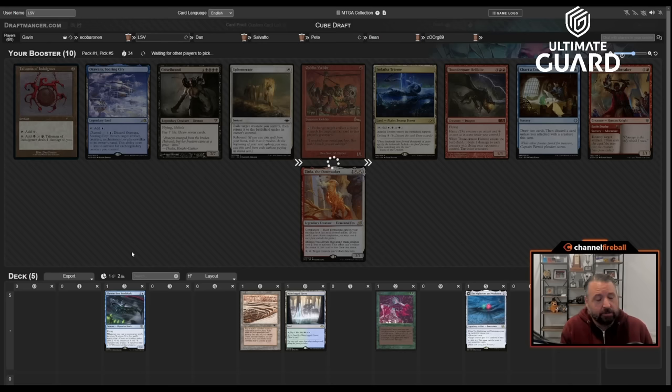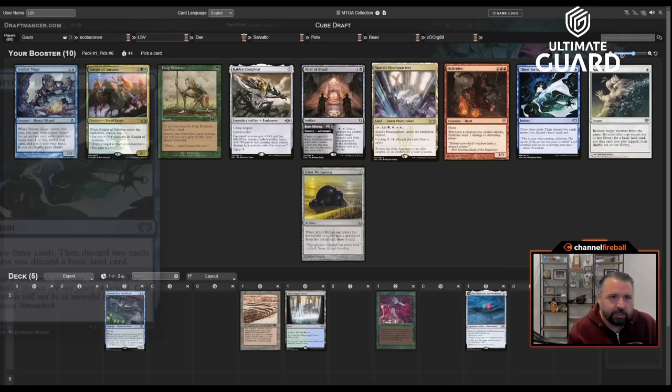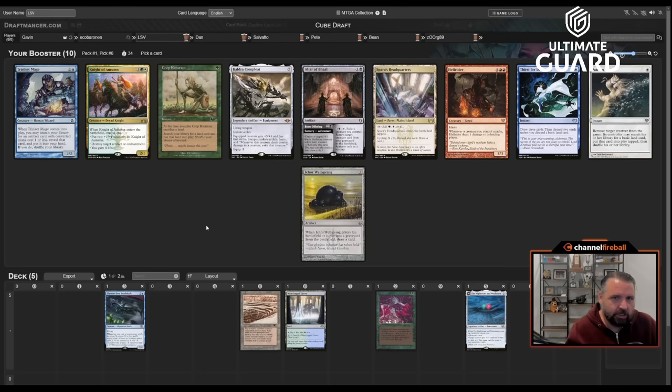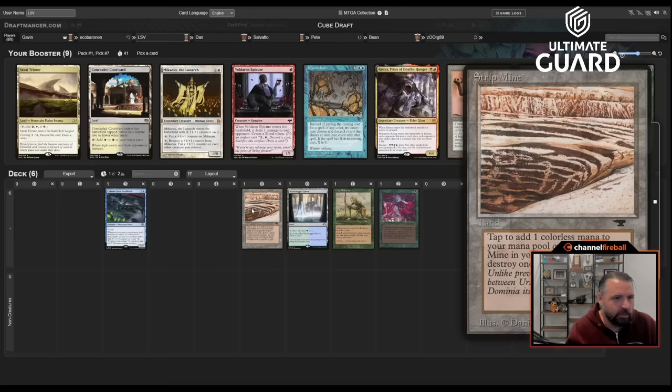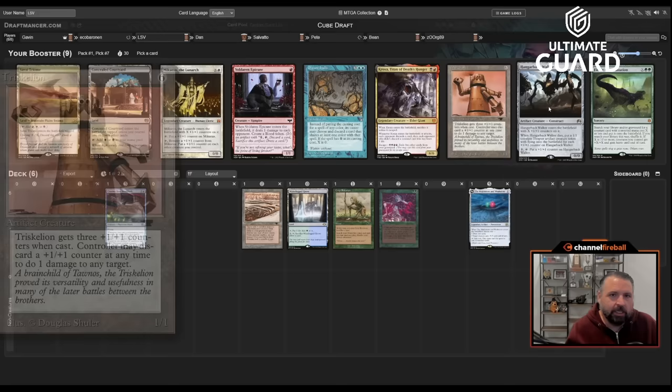At this point I kind of wish I'd taken Shelldock Isle. I can also just ditch Channel if I need to. This pack has Crop Rotation, Thirst for Discovery, a blue-green-white land, Ichor Wellspring — which is cool with artifact sacrifice effects — but I might just take Crop Rotation. If you're going to move in on Strip Mine, move in on Strip Mine: Crop Rotation makes any land-replayability card much better.